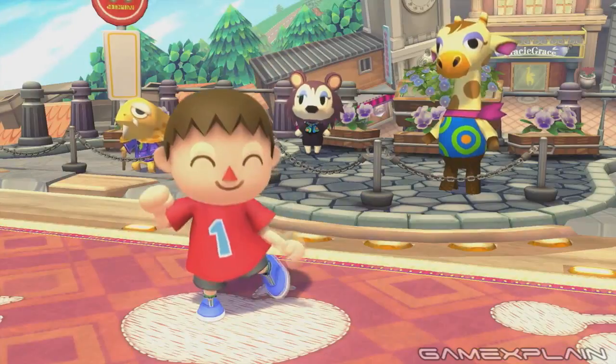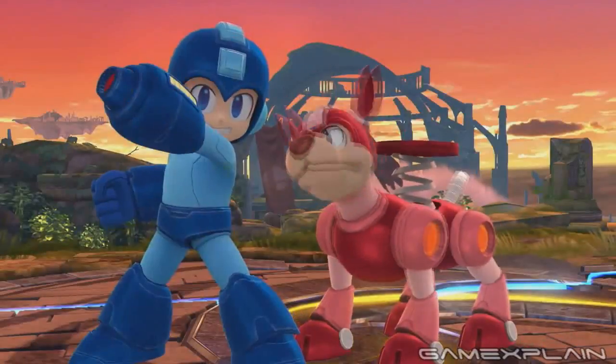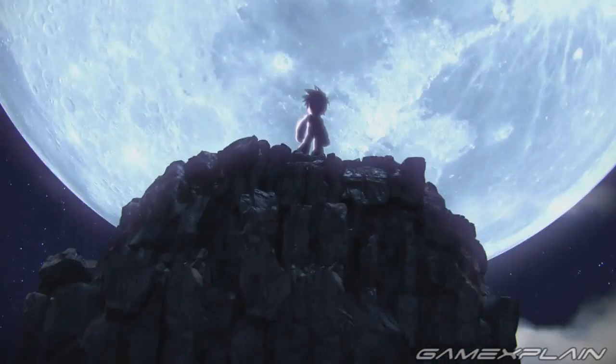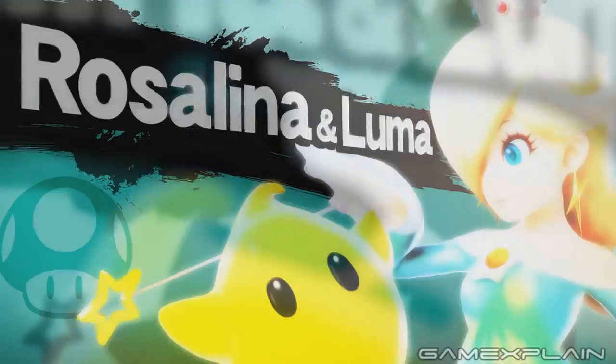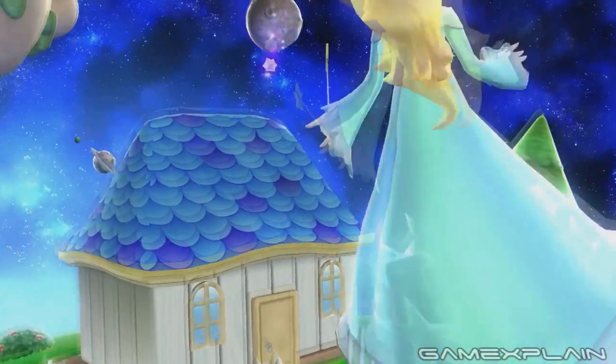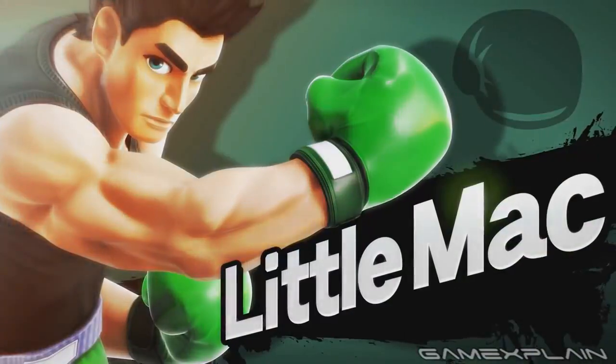It's been a week since the Smash Bros. Direct and we're still not done with our coverage. There's just so much to see that the old Analysis Machine is being put into overdrive. Not only did we get the new character reveal of Greninja, but a better look at all of the other newcomers. So it's time for them to step into the spotlight so we can see what secrets and hidden details they might be hiding.